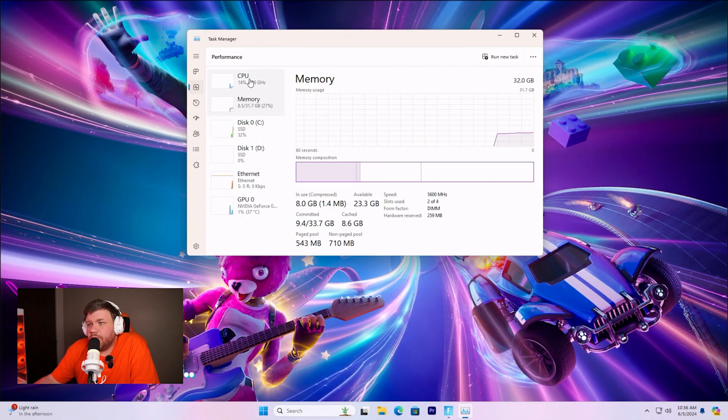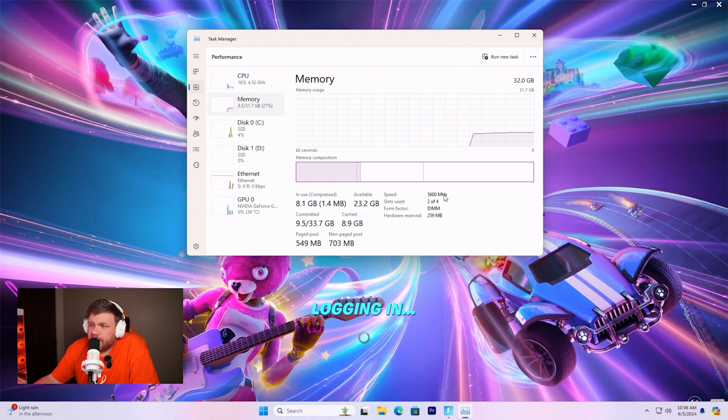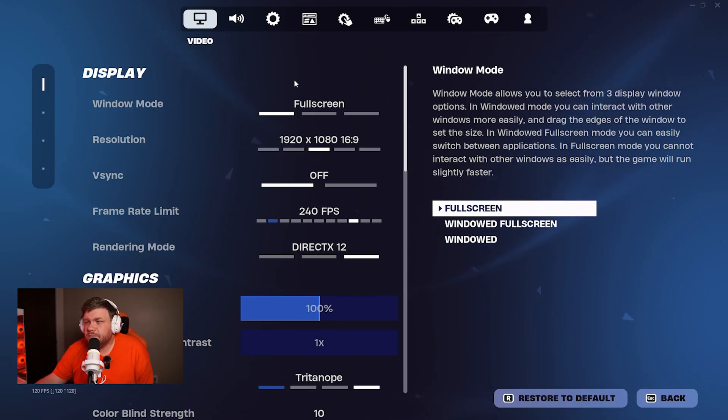So just to take a look, we are running the i5-12600K with 32 gigabytes of RAM running at 5600MHz — that is DDR5 RAM — and of course our graphics card is the GTX 970. So we're going to run some different tests here.